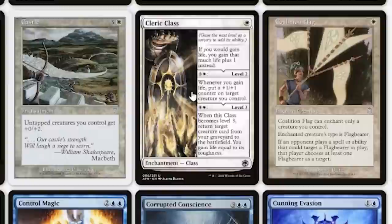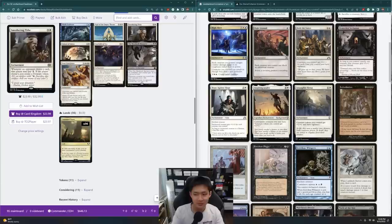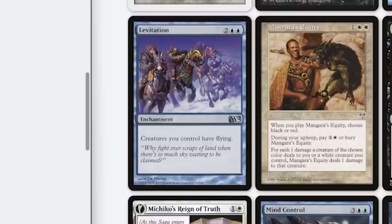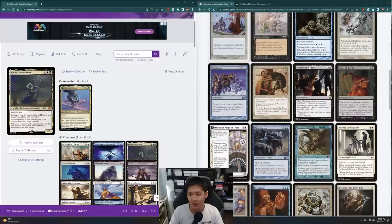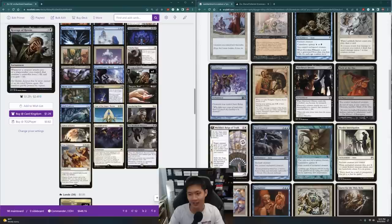Intimidation — creatures can't be blocked except by artifact creatures and black creatures. I'm really trying to make sure my creatures get in for damage. Creatures you control have First Strike — yes, that's what I want. Knighthood — never heard of that card before. Creatures you control have Flying — I don't really care too much about Flying. Revenge of Ravens is basically better in this deck — whenever a creature attacks me, that creature's controller loses life and I gain life. There's some life gain as well as stopping people from attacking me.